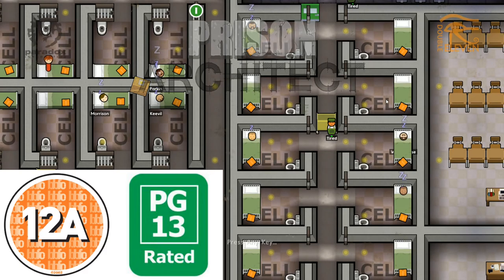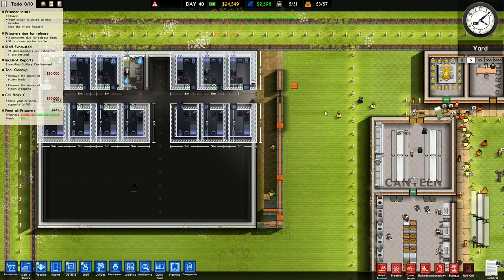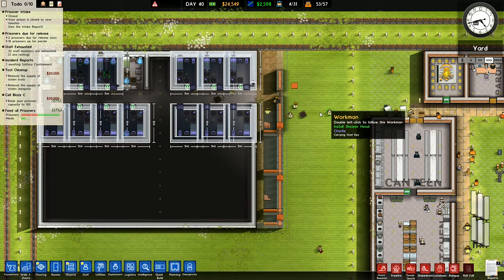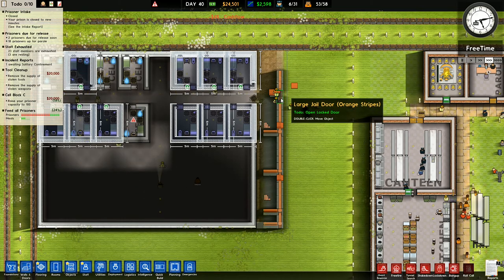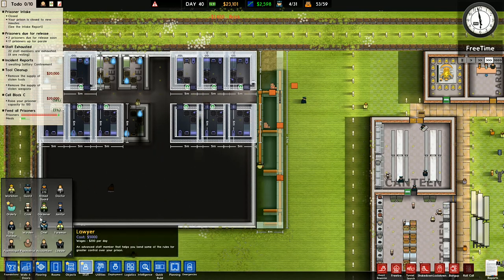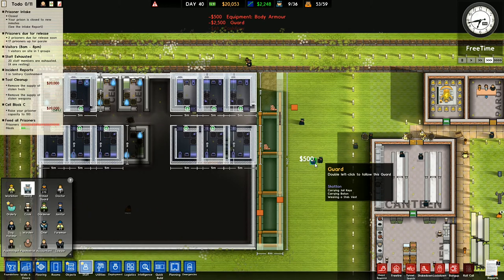Hey folks, it's Riftgar here. Welcome back to Prison Architect. We're making progress - definite progress. They're bringing in a whole load of stuff for these new prison cells. I've got 53 out of 59 prisoners at the moment, and I'm going to bring in a few more and take my guards up to 30.